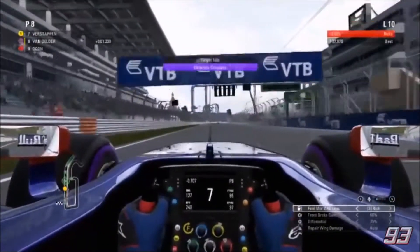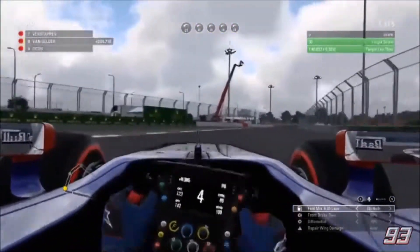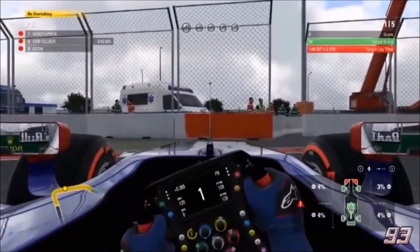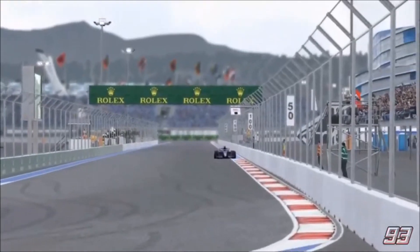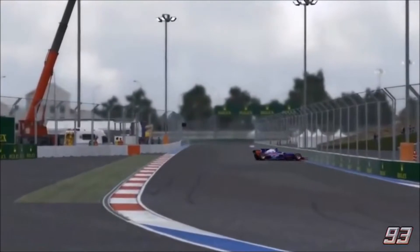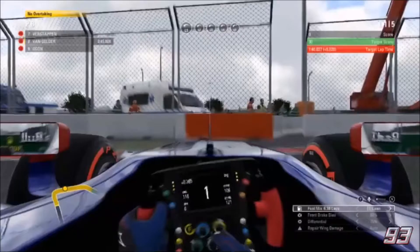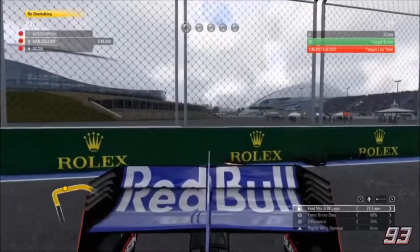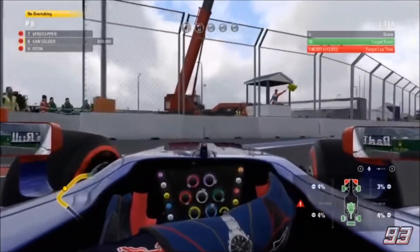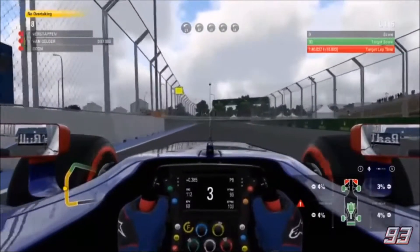We now head into the final part of the practice program — the race strategy program. I pushed a little bit too hard, being a little bit too eager on the throttle, and I spun into the barrier and lost my front wing, as you can see on the replay — just putting the power on a little bit too early. It eventually cost us with a broken front wing, and that was pretty much the end of practice because I didn't have enough time to do any more running. So I think we actually failed the race strategy program.